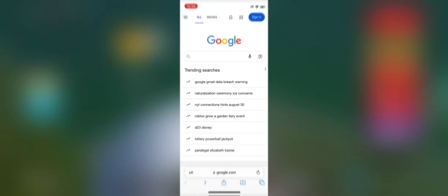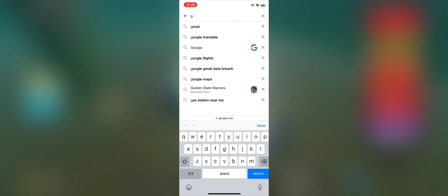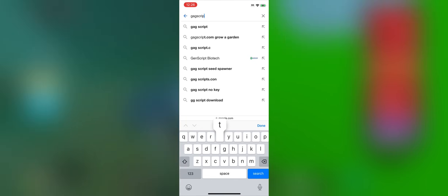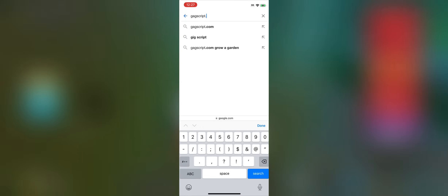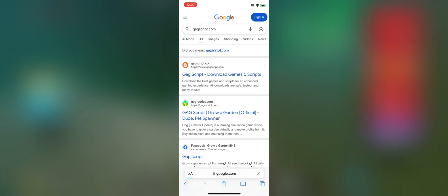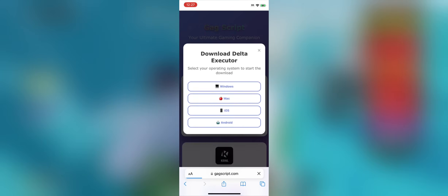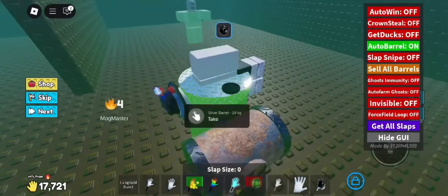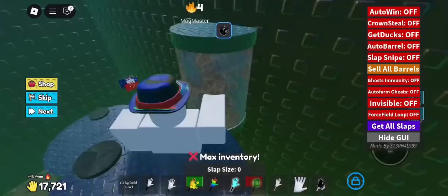Now here's how you grab it. Open your browser, on the search bar, type in the website you see on screen, and search for Delta Executor. Scroll it, select your device — iOS, Android, or even desktop — and hit download. It should start automatically, and if a quick verification pops up, just complete one free app or a tiny task. It only takes a minute, and then the installer unlocks.